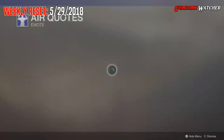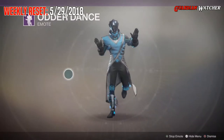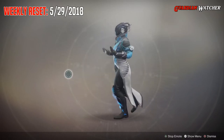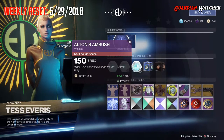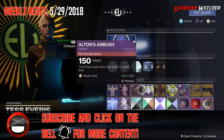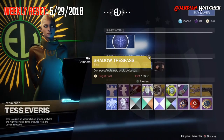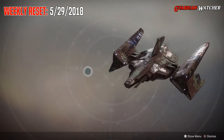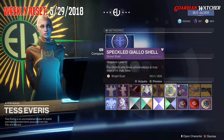We are going to go ahead and start with the emotes. We have Air Quotes. Then we have Otter Dance. Then for our vehicle, we have Alton's Ambush. For the ship, we have Amplitude PT. For another ship, which is an Exotic, we have Shadow Trespass — looks just like a rusted version of a ship. Then for Ghost, we have the Speckled Diallo Shell.